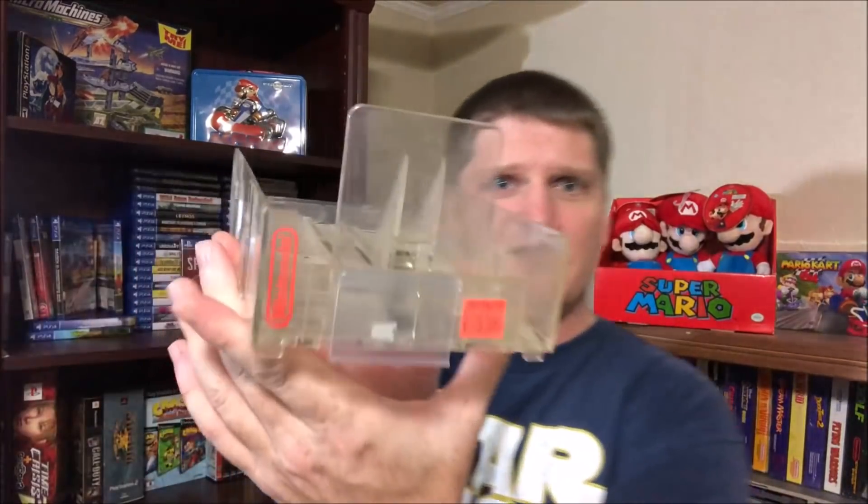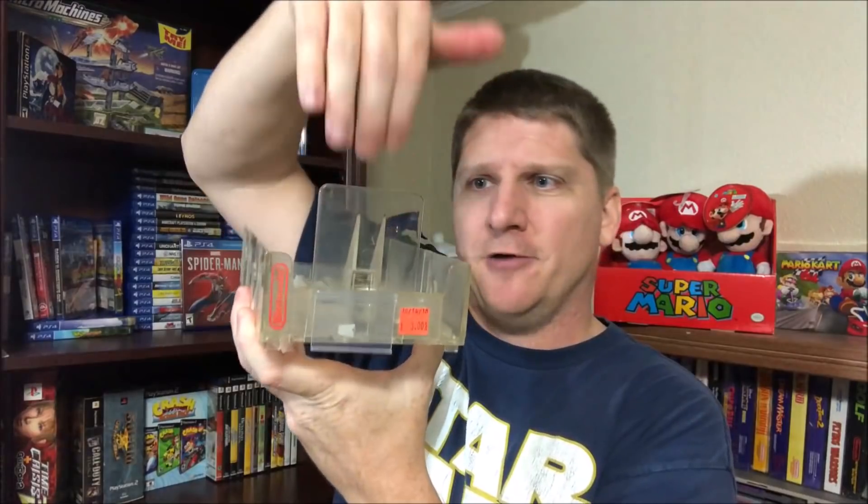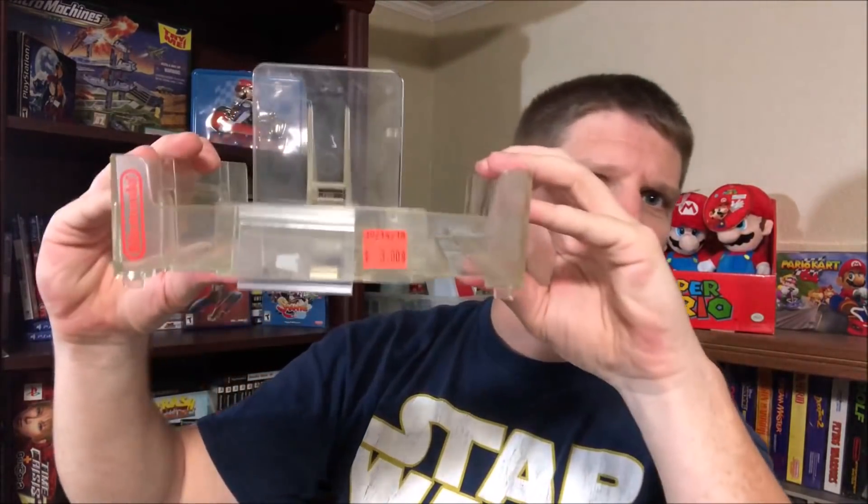But before we get to that, we stopped off at Maxine's Bargain Box in Newark, Ohio, which is one of my favorite video game stores. I saw these sitting in a little corner — they were three dollars each, but I got them for two dollars each, so 14 bucks total. These are Nintendo pushback trays that you'd get at a Meijer or video game retail store where they'd stack the games in there. This one actually opens up and widens out for your N64 and Super Nintendo stuff. I got seven of these and I've got four left — I traded three into Forever Games.